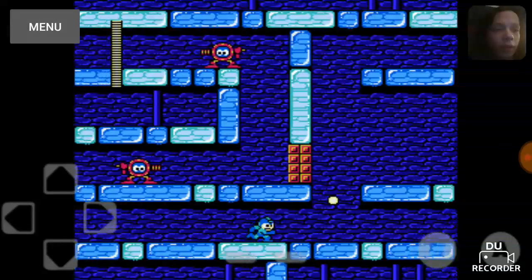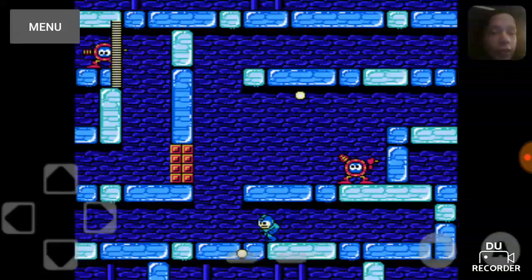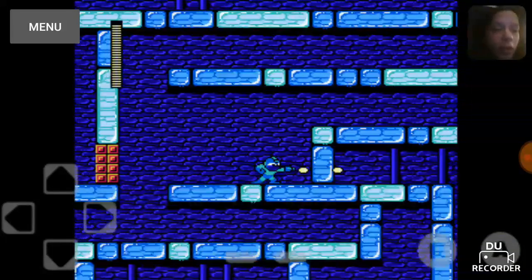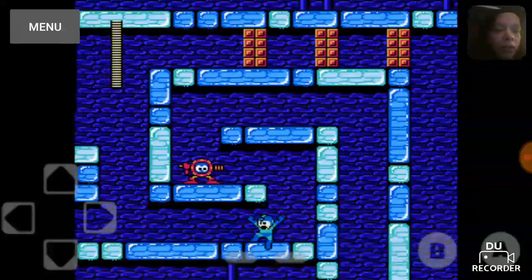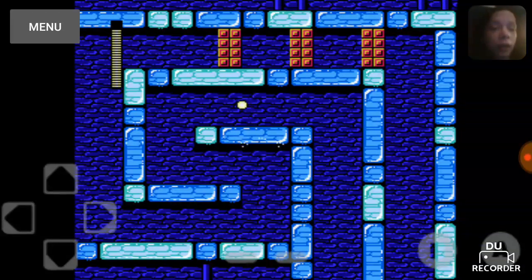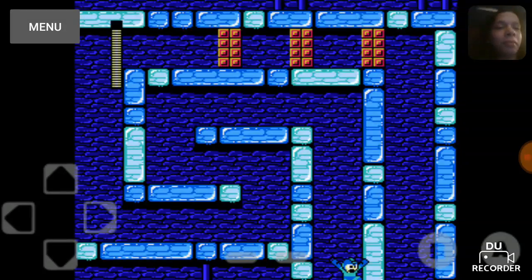Don't bother going up there unless you decide to fight Crash Man for some reason. Even though he's one of the hardest bosses in this game, relatively speaking they're all pretty easy to kill. It's just Flash Man is mildly harder — well, no, Flash Man's a pushover.